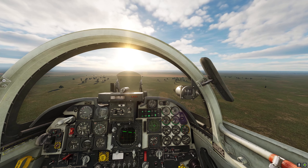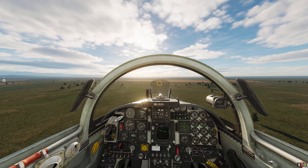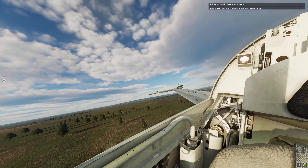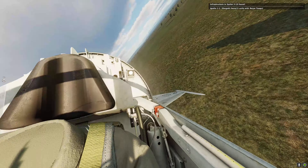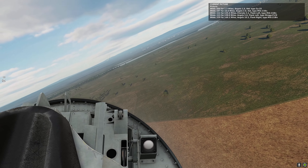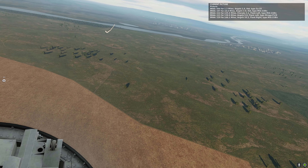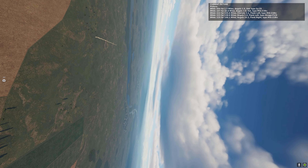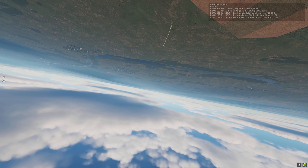Here I'm actually intentionally flying into the sun in case the frogfoot has my six, and he does. His missile seems to track anyway but I do pop some flares. That's a tactic I tend to use — if I lose situational awareness I'll head towards the sun, and then if anyone does end up pulling into my six I'll have a chance of spoofing a missile even if I don't know it's there.